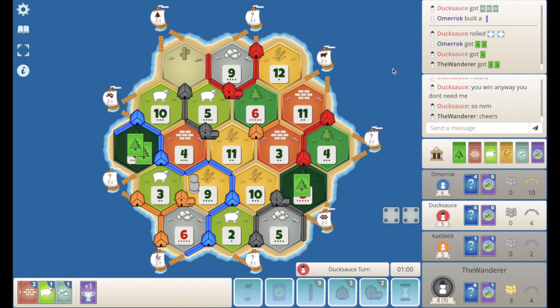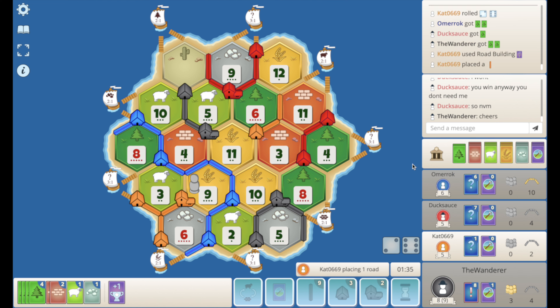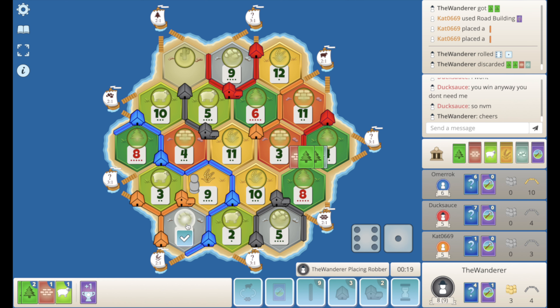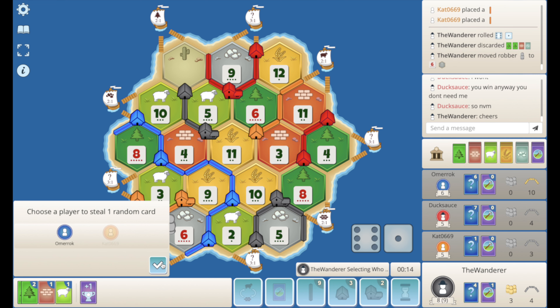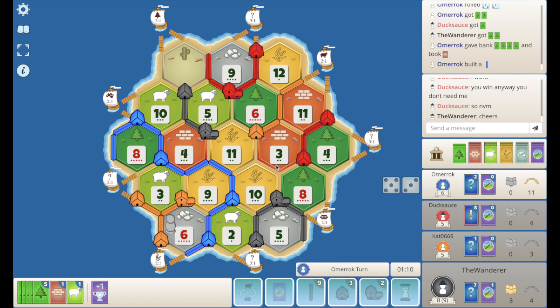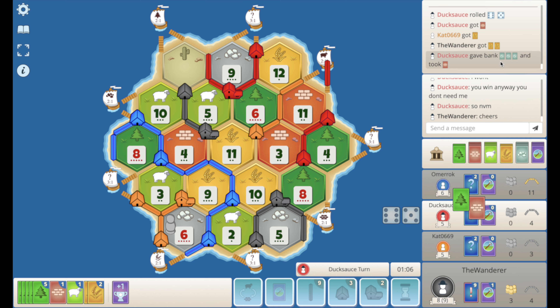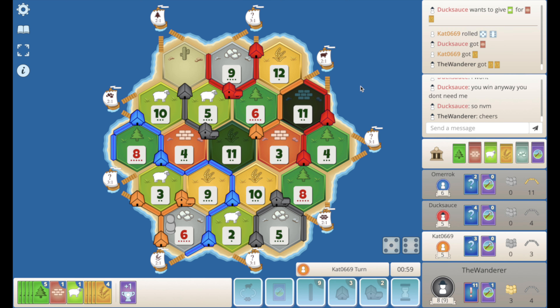Blue drops a road. The 8 hits — we have winning rolls: 10 wins, 11 wins, 5 wins. Orange didn't play a knight either, so if we don't 7 out it's game. They play road building — two roads up to the sheep port. I think we just hit blue, get a wood, and pass. 8 hits again. Blue 4-for-1s for a brick and drops another road. There's the 11. Barring a 7 from orange, it's GG. Red just drops two roads. There's an 11 — that is the win. What a comprehensive victory this has been.